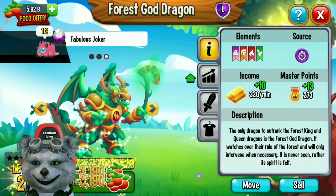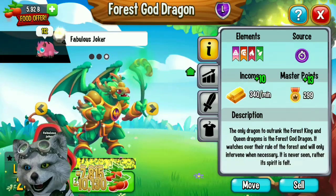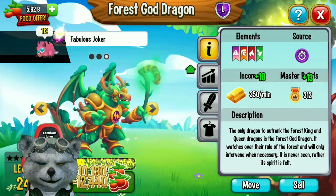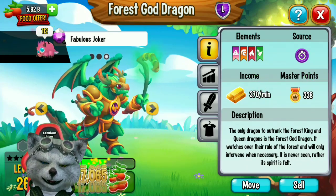Remember, the forest god dragon is a mythical dragon, which means it is stronger than a normal legendary dragon.